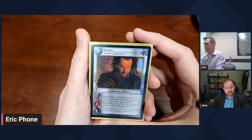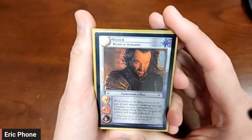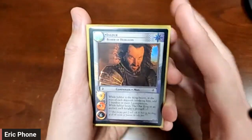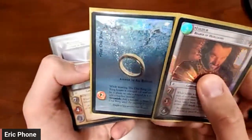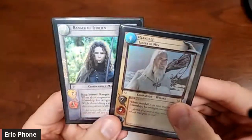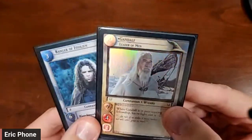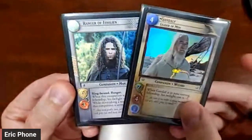The next deck is what I call the Gondor Bomb. The point of this deck is to flood the table with companions all on one single site. This one has a little more setup required. We're using Isildur, Bearer of Heirlooms as our alternate ring bearer, bearing One Ring, Answer to All Riddles. For your starting fellowship you use Gandalf, Leader of Men — he's the one that is minus two in your starting fellowship, so it's really nice that you can start him as a companion — and then Ranger of Ithilien, because we're going to burn this guy.